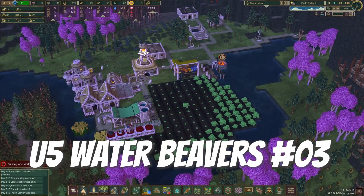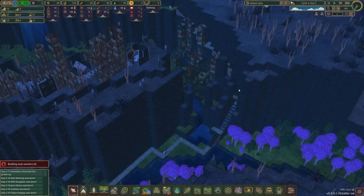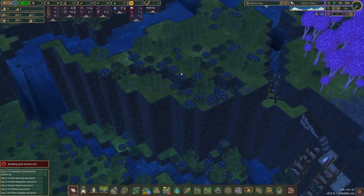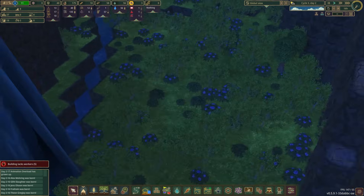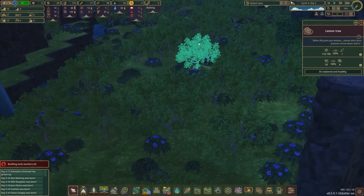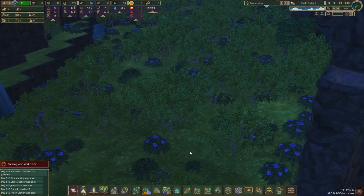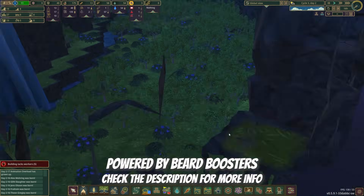Hello and welcome to episode three of season two of the Water Beavers, here in Update 5, Cycle 3, Day 2. Last time we started making our way up this hillside with the intention of eventually constructing something to divert bad water away from all these lemon trees. You can't really see them right now because of the lighting, but all of these are lemon trees. We'll be able to harvest some delicious lemons — well, don't eat lemons raw, kids — but we've got a bunch of different stuff we can do with them in our cooking venues and buildings.